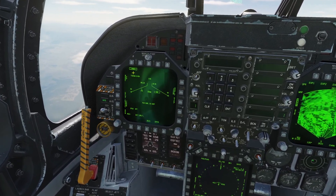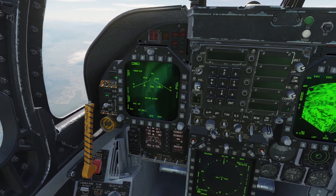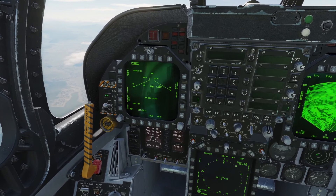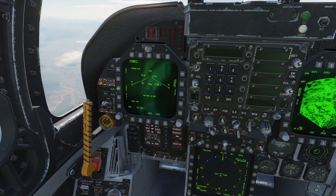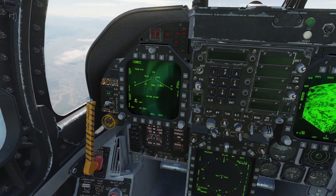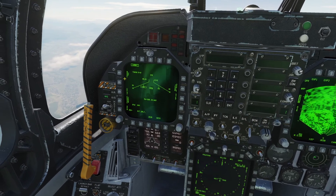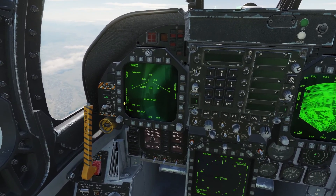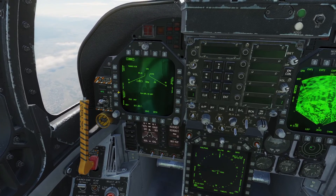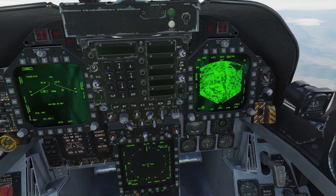On the left DDI, I'm going to select the JSOW. I'll switch it from PP to TOO mode, then click E-fuse and select instantaneous fuse. I'm going to go to the next station and again switch from PP to TOO mode, then click E-fuse and instantaneous.